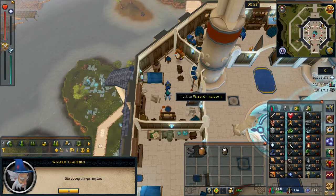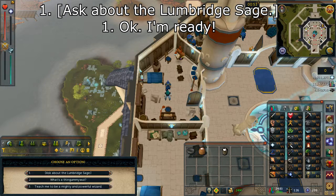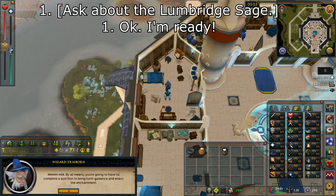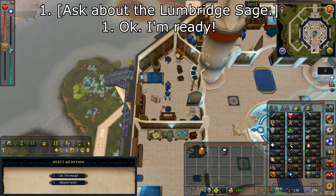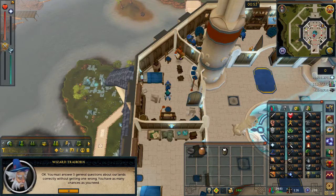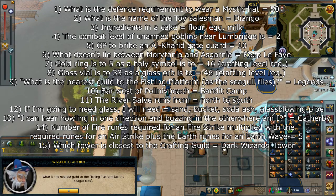Now that we're done with that, we're going to do a similar thing for the milk. Re-speak with him — he's keeping our egg safe, so don't worry about that. Ask about Lumbridge Sage, option number one. This time he's going to be asking us questions, so select option number one: okay, I'm ready. He'll read out the first question. It's the same format — get three correct in a row and you'll be able to enchant the milk.